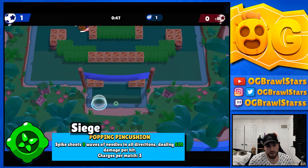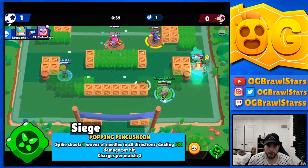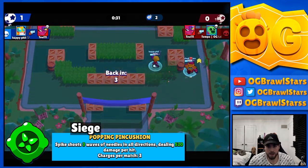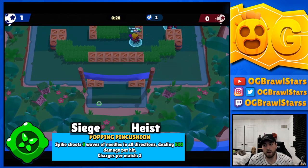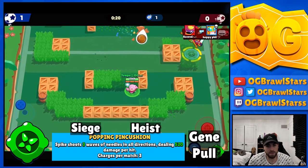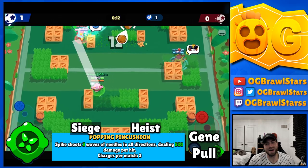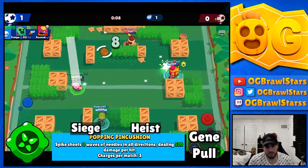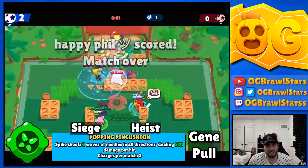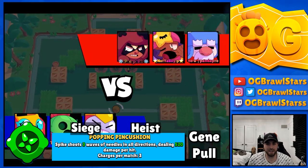Where you'll get the most use out of the gadget is in Siege. If you have Fertilizer and you're on defense, it has really high potential damage if you can get all the spikes to hit. On a weakish robot you can pretty much solo it and hit 5K every time. It also pairs really well with a Gene pull - even on someone super tanky like Frank at full HP, your Pin Cushion combined with regular shots will burst through it. Besides that, it's mainly used in Siege and Heist.